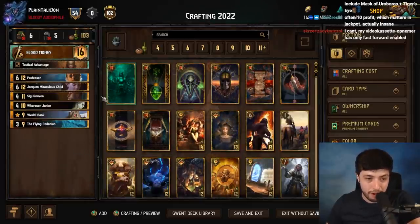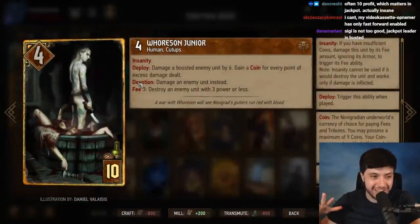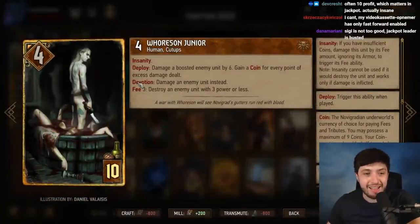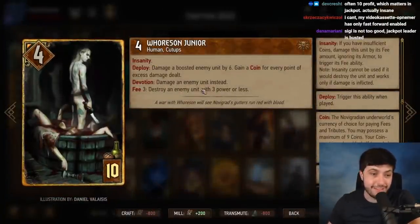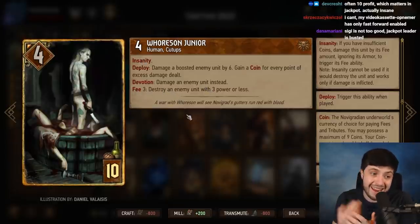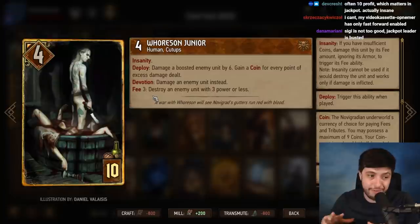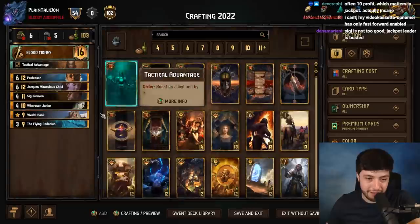Horson Jr. with Devotion has a nine-point reach — perfect. Syndicate doesn't mind Devotion if this is the payoff. You get to heal six, and you can use Fee with Insanity even if you don't have coins to kill it — kills anything of nine points or less. It's a one-for-one spender, but an insane all-around monster of a card.